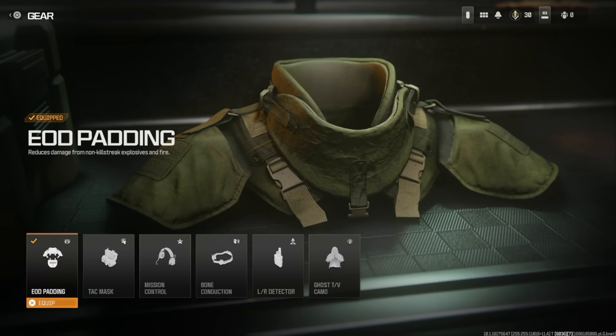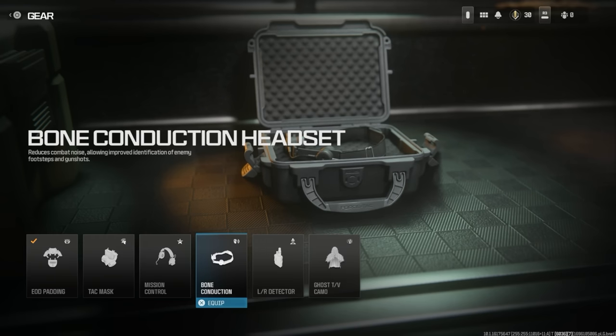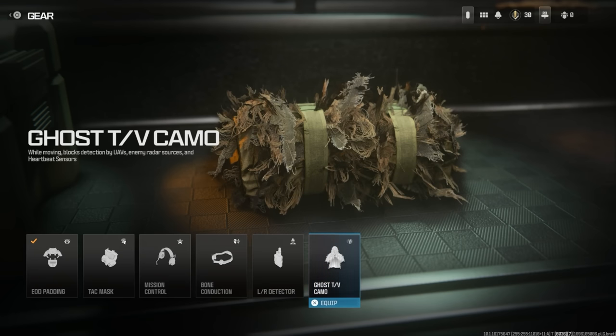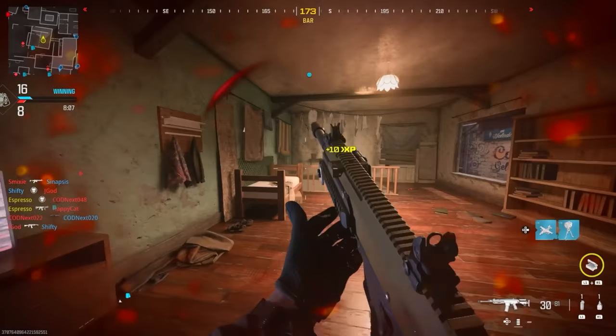Tactical Pads increase slide distance, allow full ADS while sliding, and improve stance transition and crouch movement speeds. Covert Sneakers eliminate footstep audio — essentially Dead Silence. In the gear category: EOD Padding reduces damage from non-killstreak explosives and fire; Tac Mask reduces the strength of enemy flash, stuns, and gas grenades with immunity to shock, EMP, and snapshot grenades; Mission Control Comms Link reduces killstreak costs by 125 score (essentially Hardline); Bone Conduction Headset improves identification of enemy footsteps and gunshots; and Ghost TV Camo — while moving — blocks UAV and radar detection, essentially Ghost.